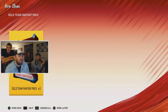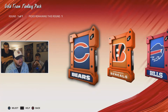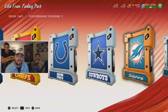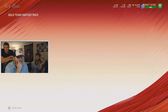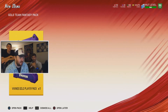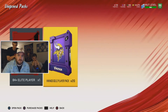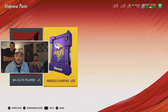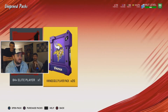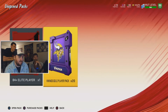The only problem with these packs is you have to open them twice because you have to select your team. The Vikings start with a V so they're all the way down at the end — but wait, I can go the other way. We selected all the Vikings packs so you didn't have to watch me do it every time. It took like 20 minutes. Here we are — all the Vikings player packs plus an 84 overall plus elite.